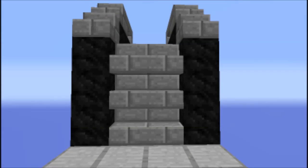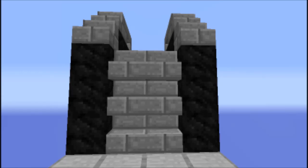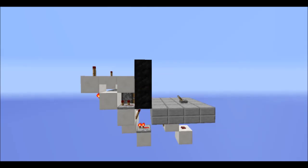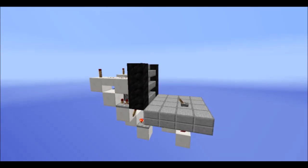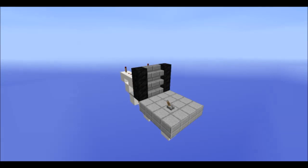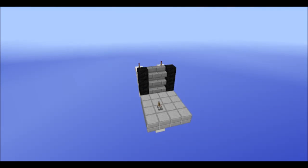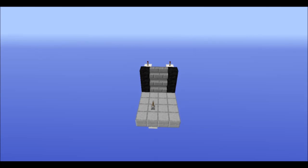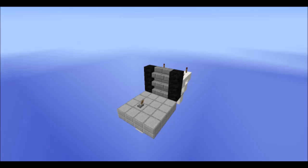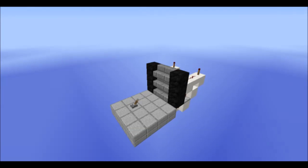Without further ado, I'm just gonna pop on the camera studio mod and take you around the redstone. So if we have a quick look at the redstone, as you can see it is incredibly compact. All you need is a single repeater, two redstone torches, and two dust, and all of this fits inside a very nice compact 4x4x2. You also need the three pistons. Without further ado, we shall be moving straight on to the tutorial.